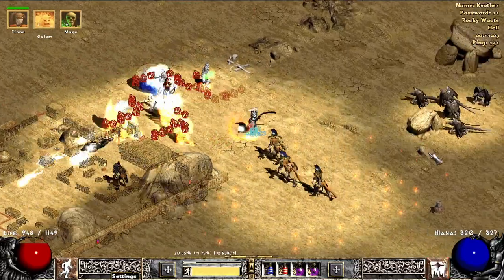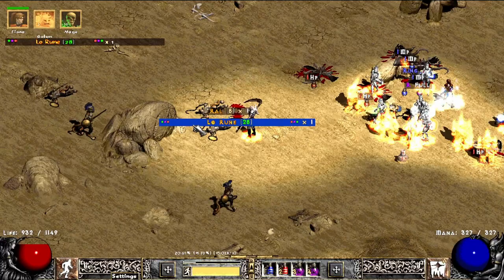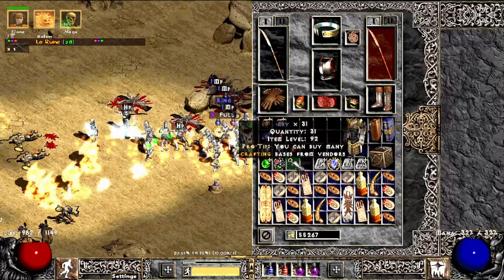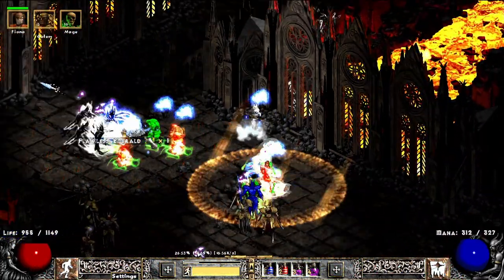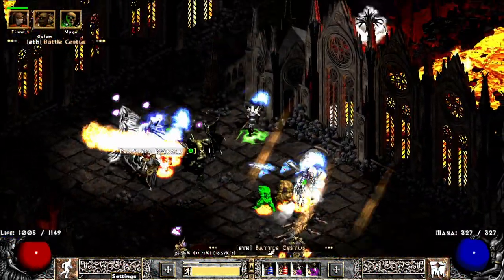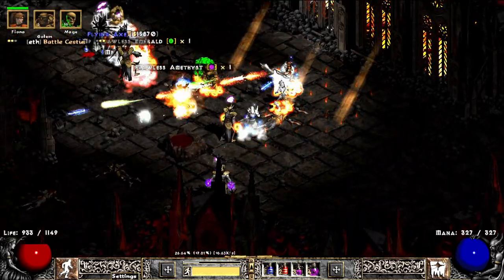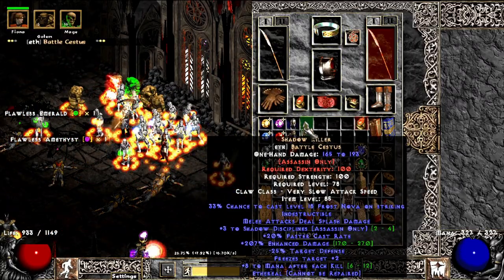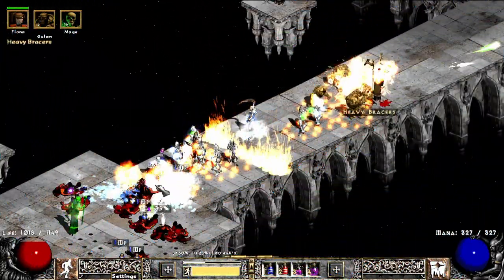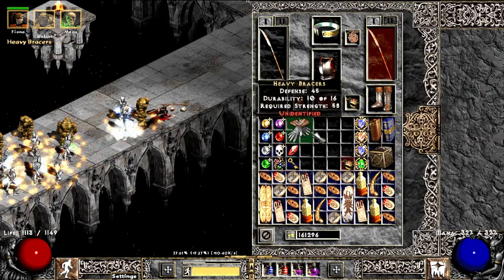On the way to Stony Tombs I got a little surprise — a Lore Rune, come here baby. Found a Shadow Killer in Akawa Sanctuary. Not sure if Mind Blast Assassins are still good now — I think they're only good for the LOD locations. Pair of Unique Heavy Bracers, a Ghoul Hide.